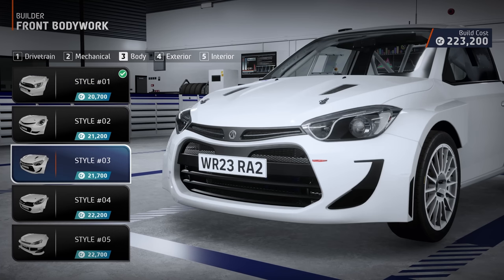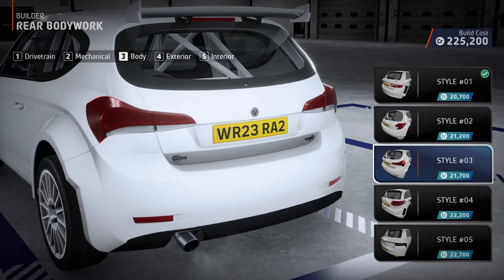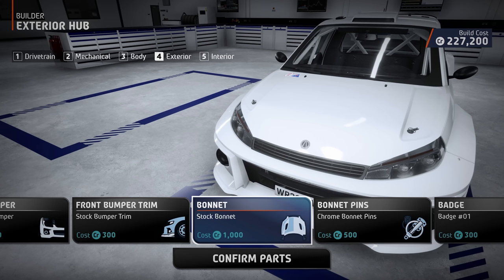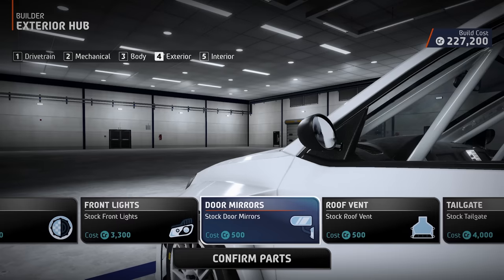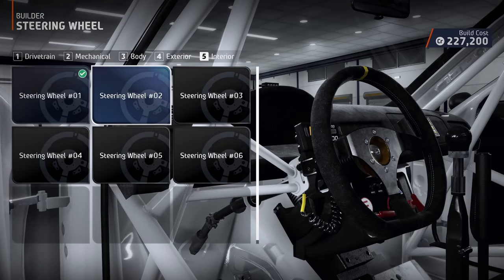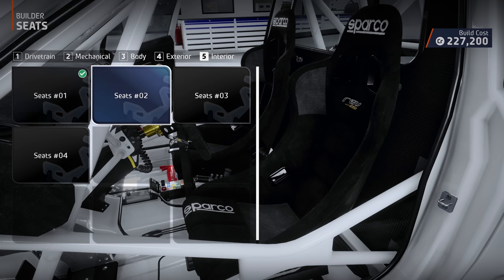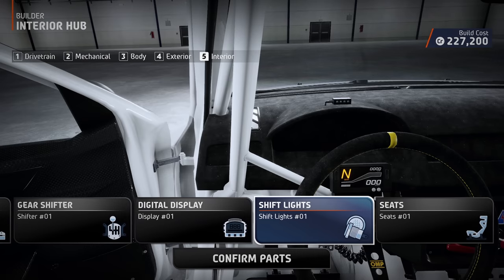With the mechanical aspects of the car complete, the final step is to customise the look and appearance of your creation. You can change everything from the bumpers, spoilers and wheel rims to smaller details like the body pins, lights and air intakes. You can even change the look and feel of the car's interior to create a one-of-a-kind machine ready to take on career, time trial, clubs and more.